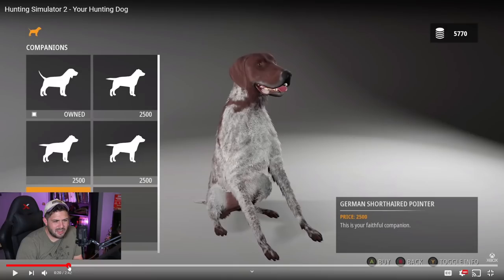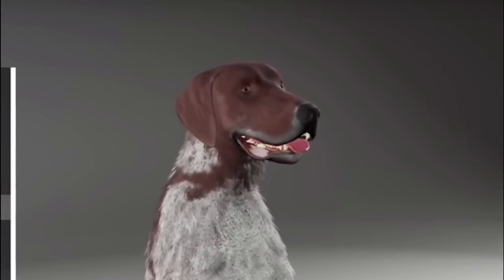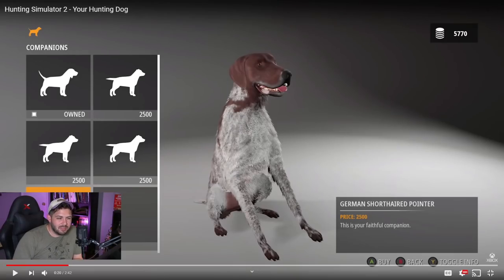Okay, so right there — that was kind of interesting. What is it with there being only three types of dogs? There's a Beagle, a Labrador Retriever, and a German Short Hair. But there are five different dogs shown. The only thing I can think of is: yellow lab, chocolate lab, black lab, German Short Hair, Beagle. Comment down below what you think — that's what I have to think about.